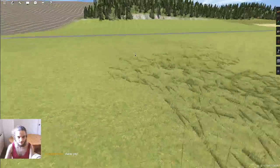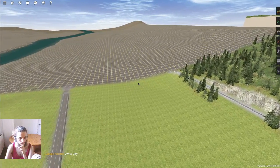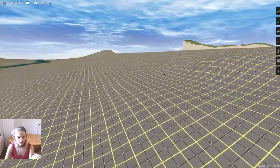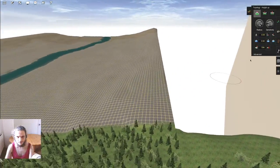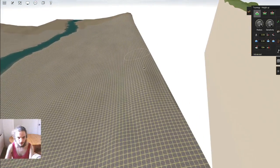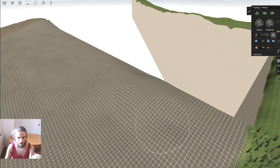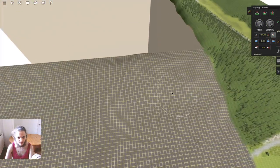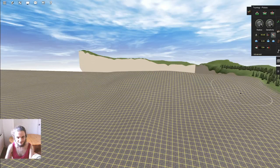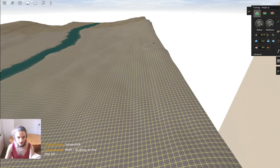Let's get right to it. I'm going to start with finishing up some of the terraforming because over here the edge looks very straight and I don't like that. I don't want this to be too mountainous already — I want to keep the more mountainous areas to the more mountainous areas. Just a little bit here, a little bit more here.